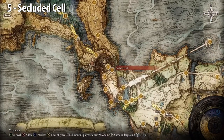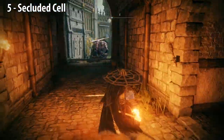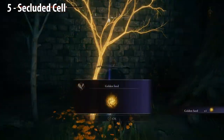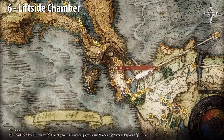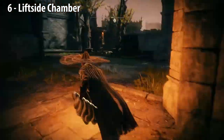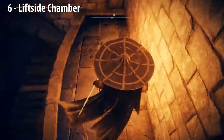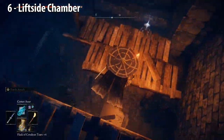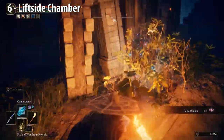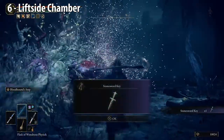Secluded Cell. Turn left, go down the steps to the wall. Left Side Chamber — go through the door and turn right. Drop down on these ledges. Go straight past these statues and the rats, just stay on the right side, go through this gap, turn left, then right. Just follow where the path leads, and you'll come to a boss fight. Along with the seed, you'll get a stone sword key.